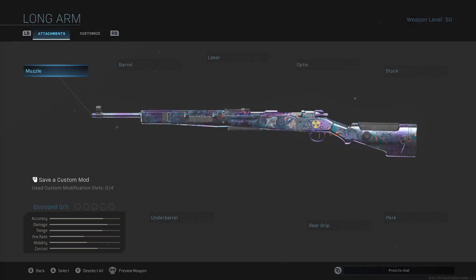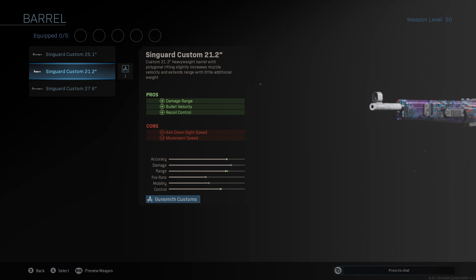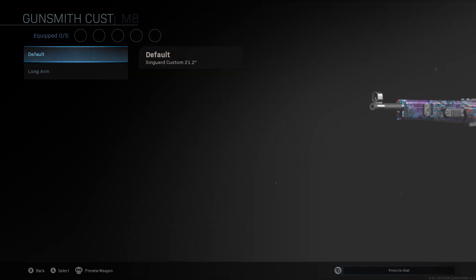For my long shot setup on the Car 98, I run the smallest barrel. No matter what, you're still gonna get hit markers — this thing is a hit marker machine — but I feel like I get more one shots using it. It just increases range, accuracy, and control, and decreases mobility just a tad bit, but nothing too insane.